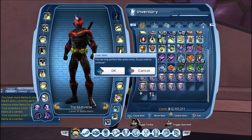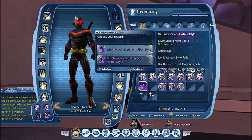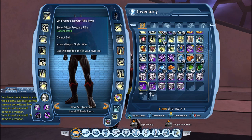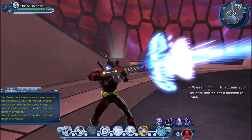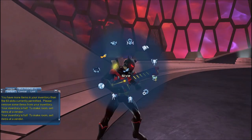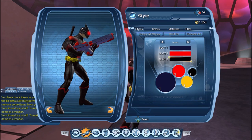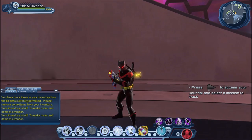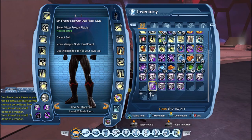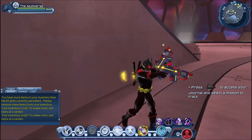And now let's try Mr. Freeze. So we have the rifle style and the dual pistols. Let's start with the rifle — it's a pretty cool looking gun. And we can customize the colors — oh yeah. And now the dual pistols — oh yeah.